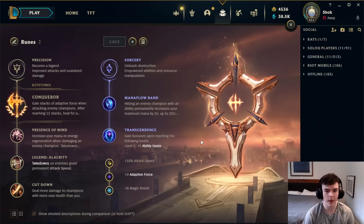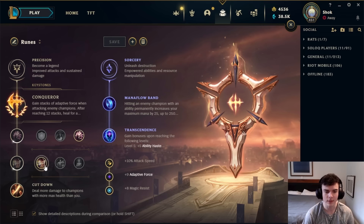Azir has several different viable rune pages, but a couple stand above the rest. The two best are the Conqueror page and the Lethal Tempo page. With both of these you take the same secondaries: Presence of Mind for mana, Alacrity for attack speed, and Cut Down. For secondaries, Mana Flow and Transcendence make the most sense — the CDR is nice later on and the mana early goes a long way. This is going to be your standard page when it comes to secondaries, shards, and everything.